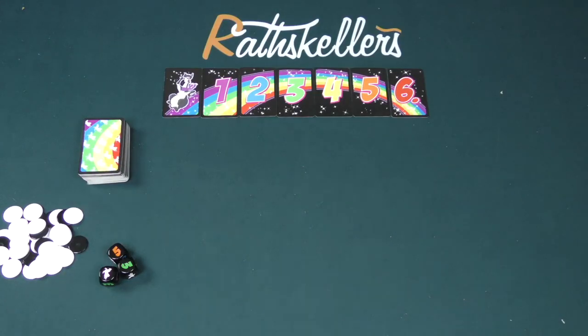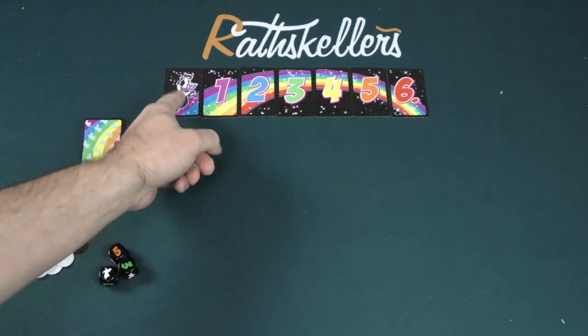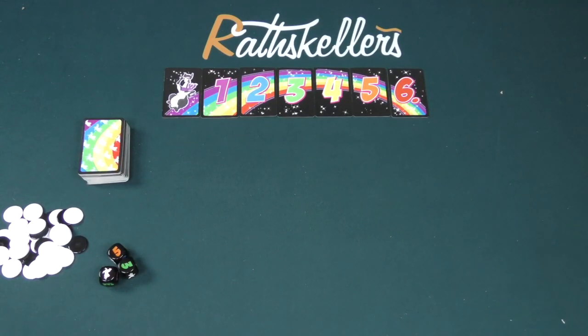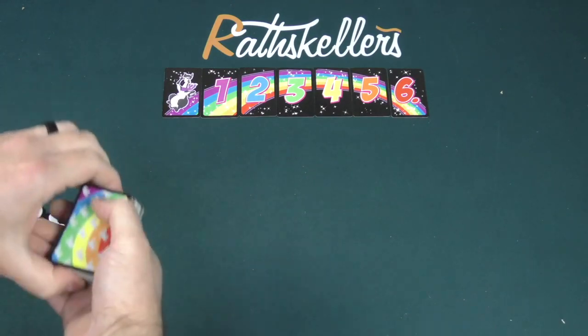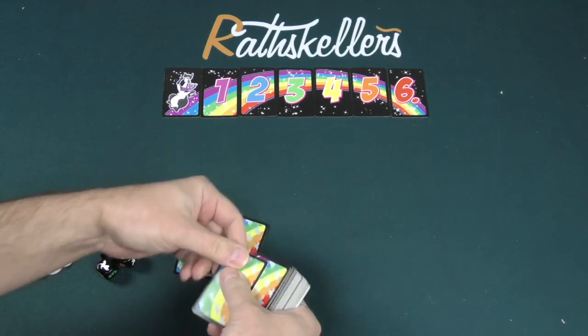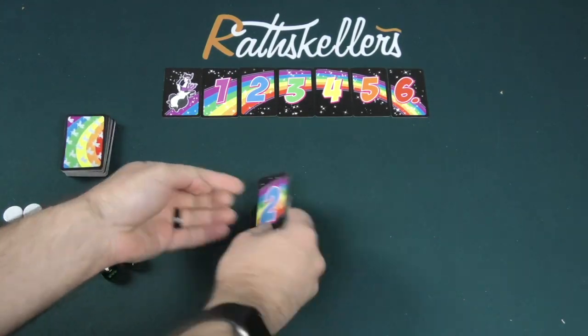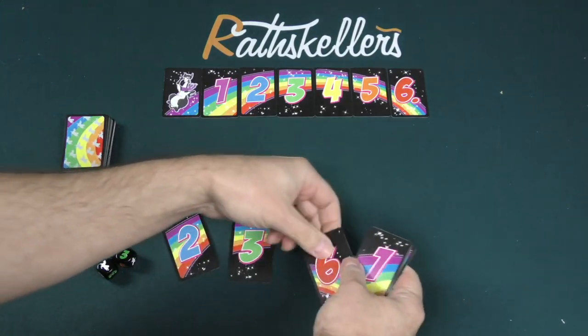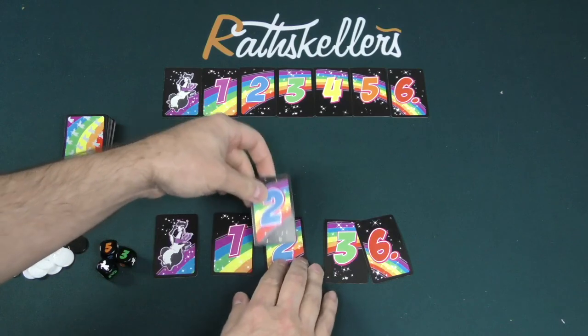Here we see Don't Llama Dice. At the beginning of the game, you're going to set out the Llama Row, which has the numbers one through six and our pal the Llama. You're also going to have your three Llama Dice. To finish setup, every player is going to take six cards from the deck and deal them out face up in front of themselves. I like to put mine in sequential order, and I'll usually put the Llama at the front.